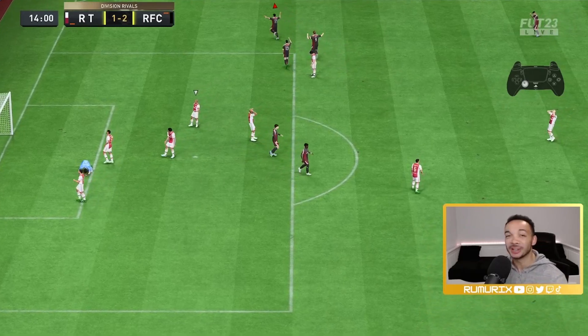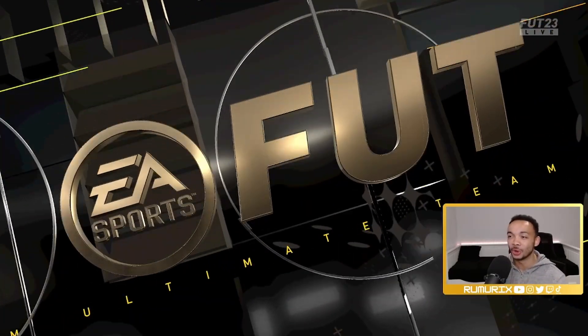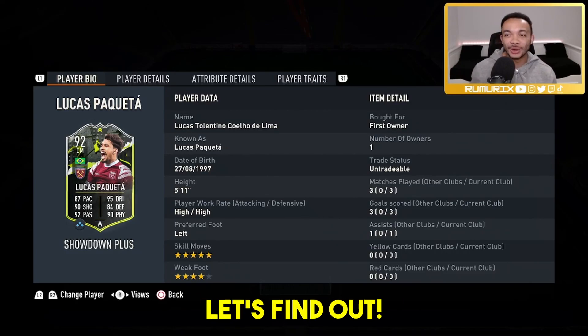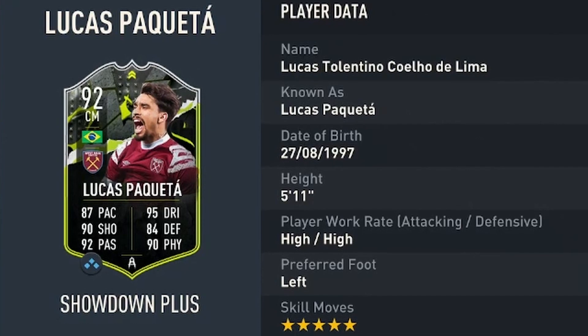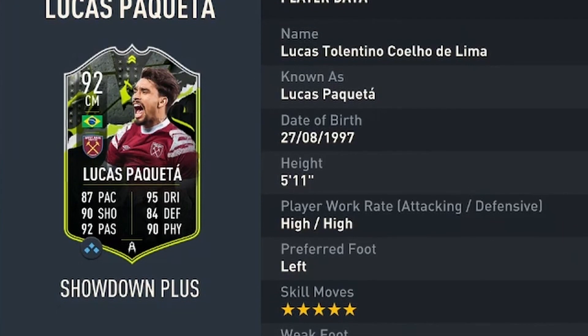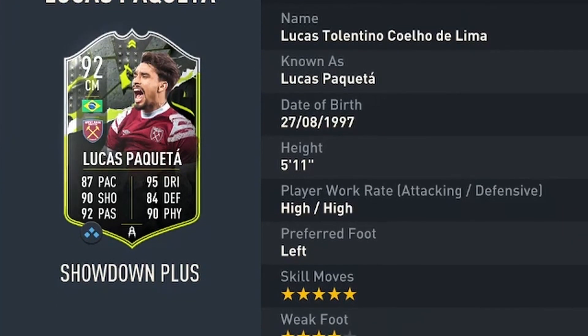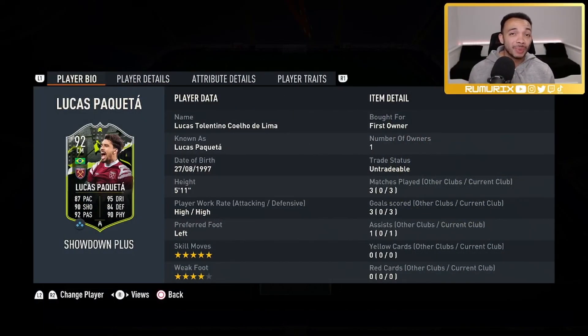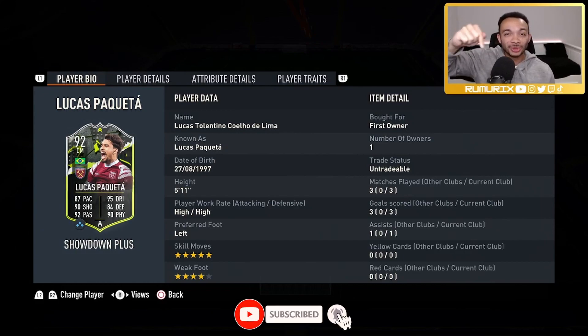Quick free kick and boom, caught them out — 92-rated Showdown Plus Lucas Paquetá, how good is he? Let's find out. He's 5 feet 11 inches tall with an average body type, high/high work rates, left-footed with a four-star weak foot and five-star skill moves. Of course this SBC has now expired — West Ham won the Conference League, congratulations to them and to you if you did this SBC. If you want more player reviews, make sure you subscribe to the channel.